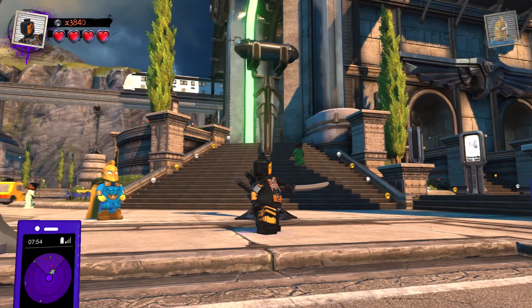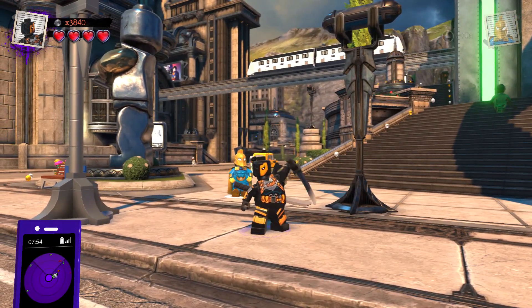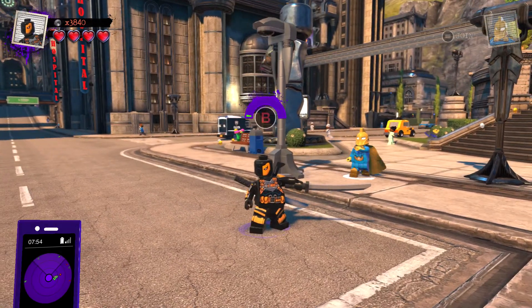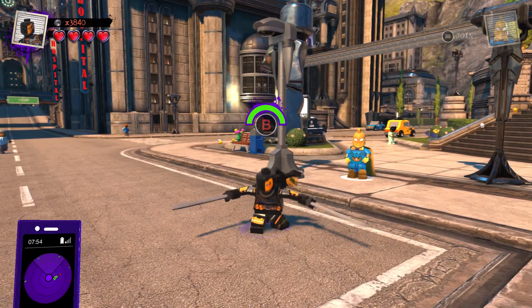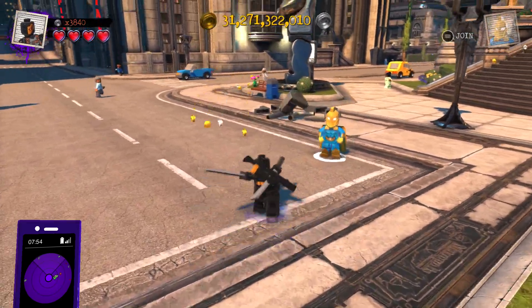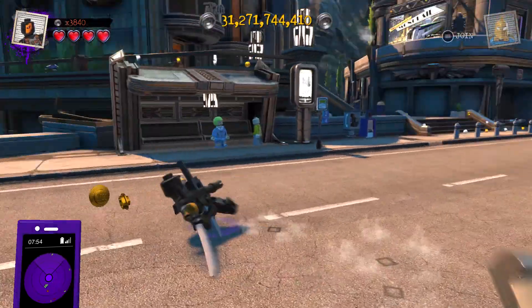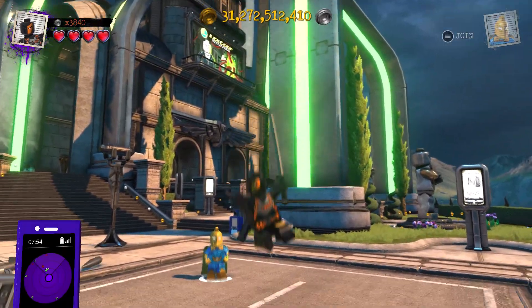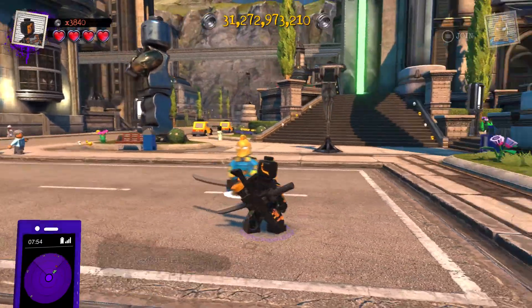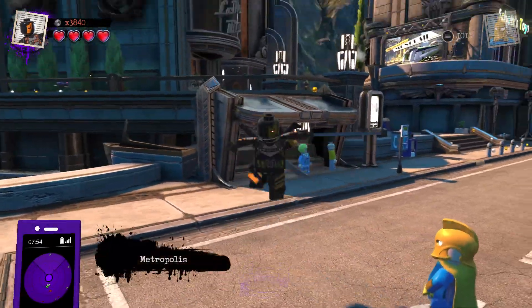He can also use detective mode — like I mentioned in the core abilities, just press B. When you hold down the B button he can use destroy mode, where he does a little spin move. He can also double jump. Look at this really cool sword slide he has.